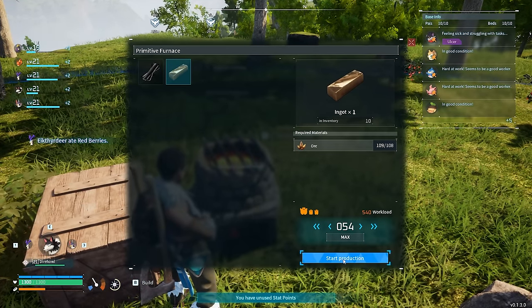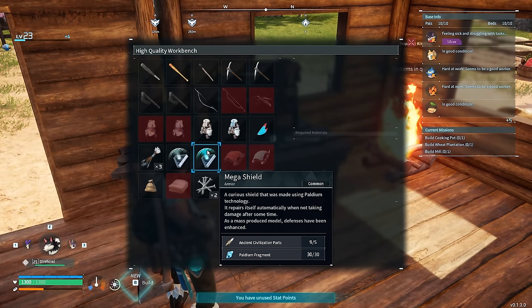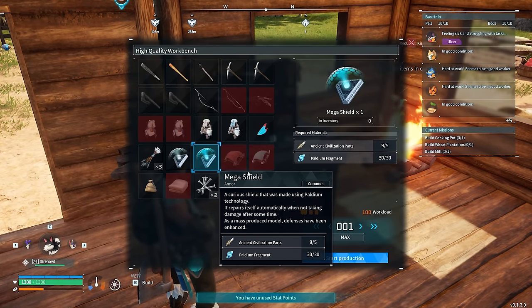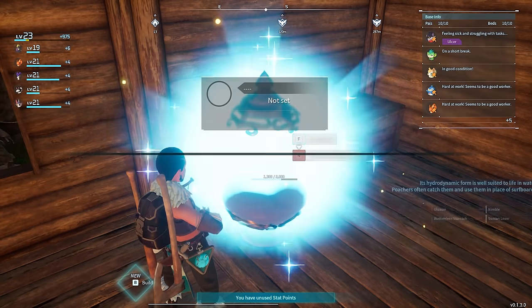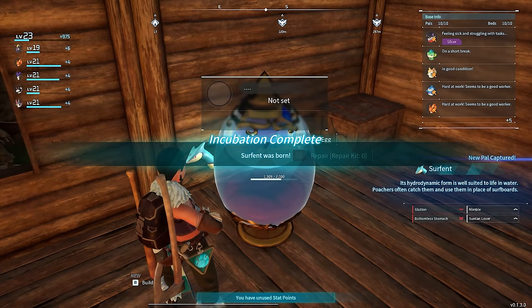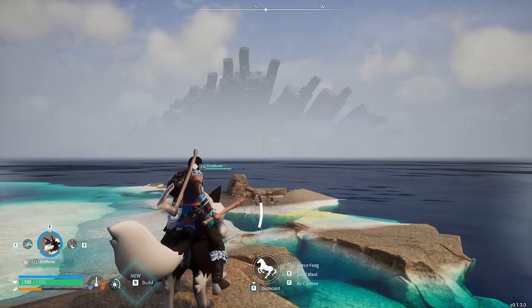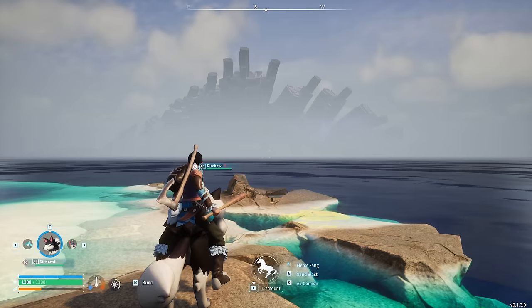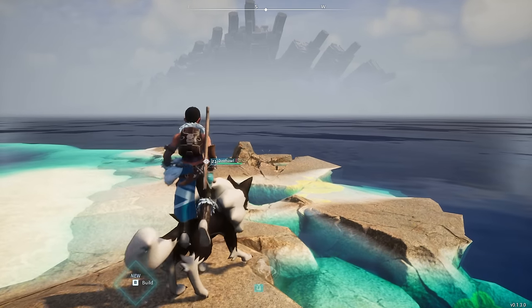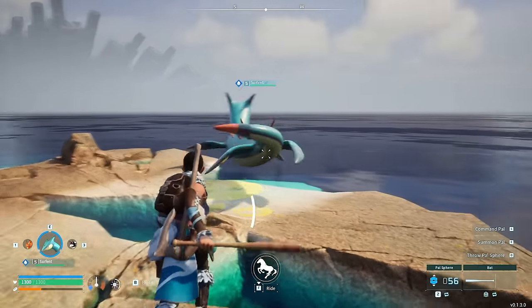We're also going to smelt more metal ingots — 54 in total. We're going to get Foxparks on that straight away. It's now time to make the Mega Shield, which is going to dramatically increase our survivability. We're also going to hatch open the dark egg, and this has given us a Surfent. What's great about the Surfent is that it is a water PAL, meaning we can use it to travel the oceans of Palworld. There is a huge amount to explore in the water.